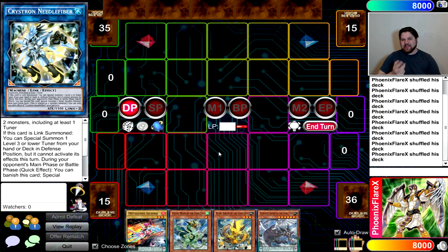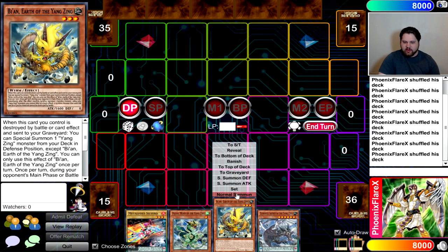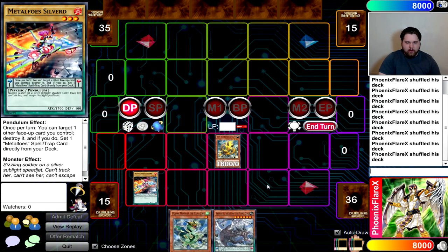This is a rogue deck that's been hit by the banlist and hit by Master Rule 4, yet it's operating on a capacity of negation output identical to World Chalice — a Link-based strategy made to flourish under Master Rule 4 — or Pendulum Magicians, which end on three to four disruptions with their best hands. I've seen no one cover anything with this deck since Master Rule 4 heavily hindered it, and no coverage on any new combos with it.